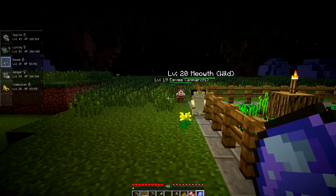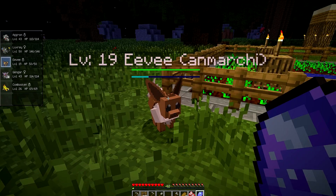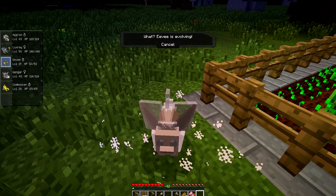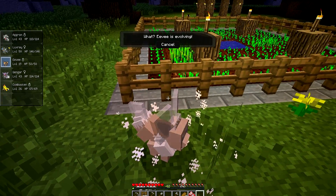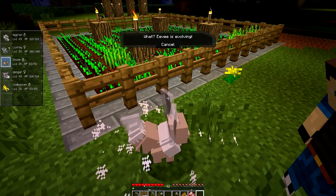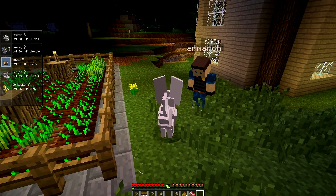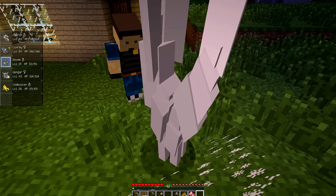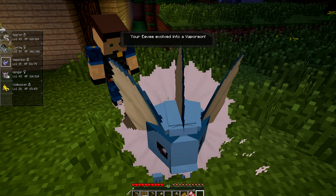Get him! Come back here, Eevee! Eevee's evolving! Vaporeon's actually my favorite Eevee evolved form — true story. And then we can use Vaporeon to help defeat Monkey, because Monkey has a bunch of dragon Pokemon, and we can use Vaporeon against him. What is that — three evolves in one episode? Damn, we're good.